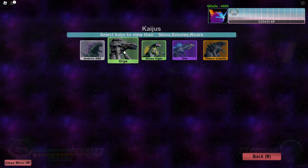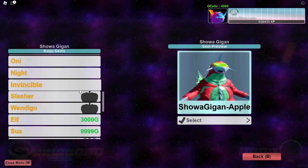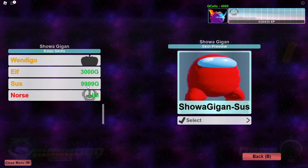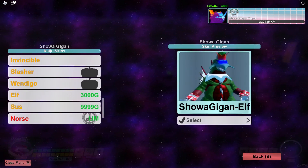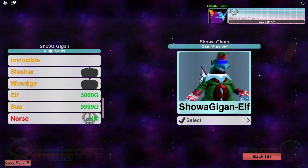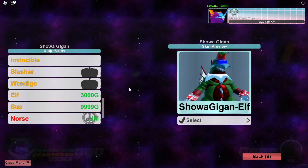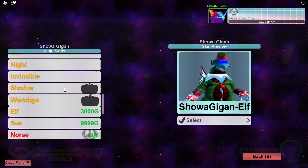Next up there is a new meme skin for Gigan — the Meme Skin 9000 — obviously I'm too poor to buy it. And then we have the Elf Gigan, which is similar to the one in Project Kaiju 3.0. It's nice that they're kind of giving us back the skins that were in 3.0, because I actually really like the way some of those skins look.